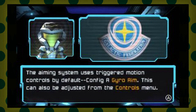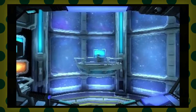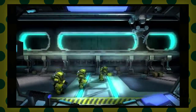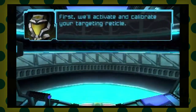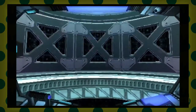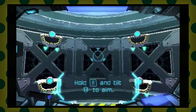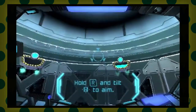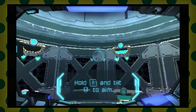Configuration A is gyro aim. I have a new 3DS, so maybe I can use the C-stick to control the camera. It says hold R and tilt to aim — I don't like that. The C-stick is not very useful other than looking up or down, apparently.